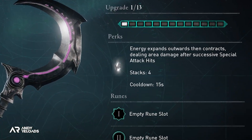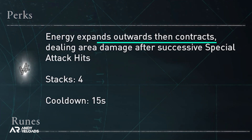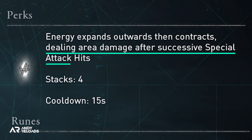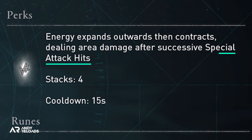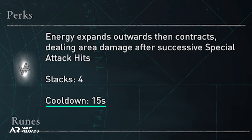You're either going to like this design aesthetic or you're not. As for perks, this is where you'll be able to conjure a shadow magic blast — the energy expands outwards and then contracts, dealing area damage after a successful special attack, which is just holding down the parry button in combat. That's going to trigger up to a maximum of 4 stacks within 15 seconds.